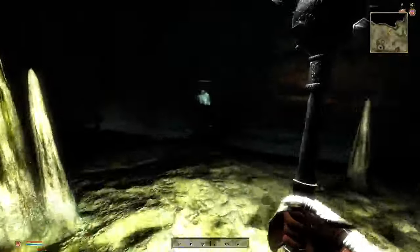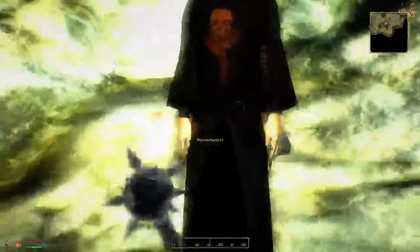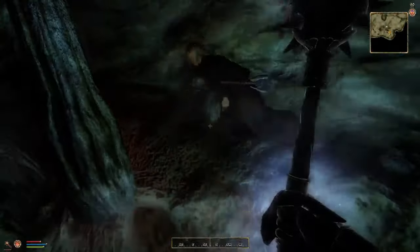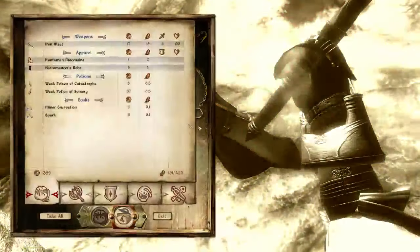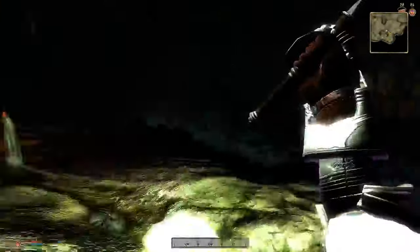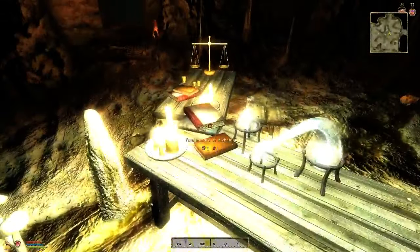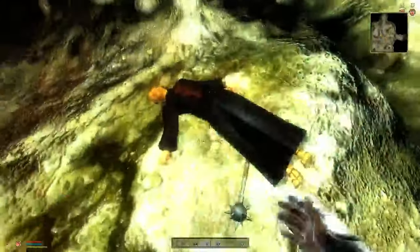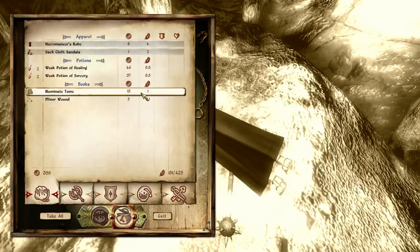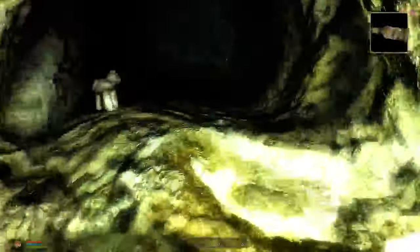I'm still in combat - where is he? Oh, there he is. It's dark. I don't really need that stuff. We've traveled quite a ways in. I have to go back. What's an illuminate tome? A potion of healing - sure. Potions of sorcery - I might be able to make use of them sometimes.